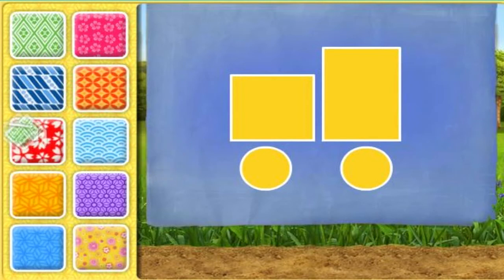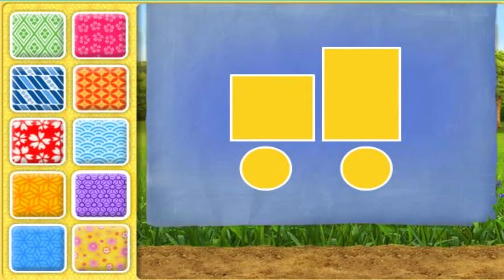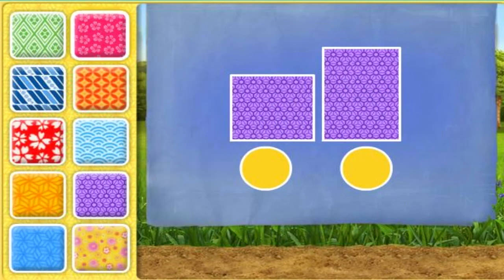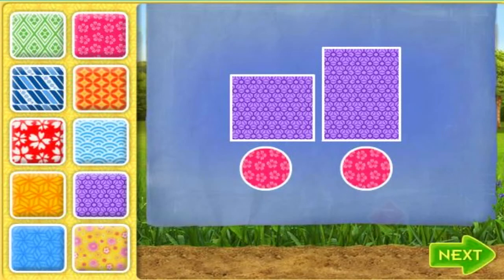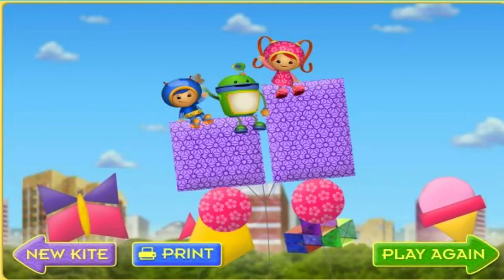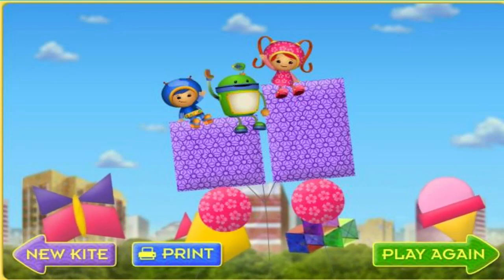To decorate your kite, click the pattern you want! Then move your mouse to a shape in the blueprint and click on it! A perfect pattern! That's an Umi-rific pattern! When you're done, click next! Now you can fly your own kite at the festival with us! To fly your kite, click on it and move your mouse! You can also click print to print your kite! If you want to make a new kite, click new kite! If you want to play again, click play again!